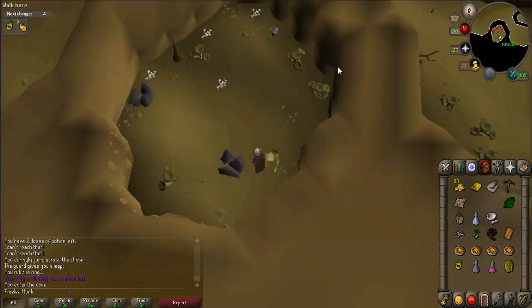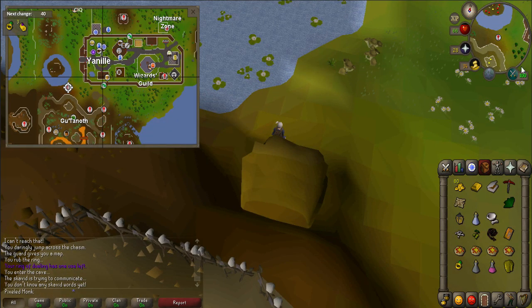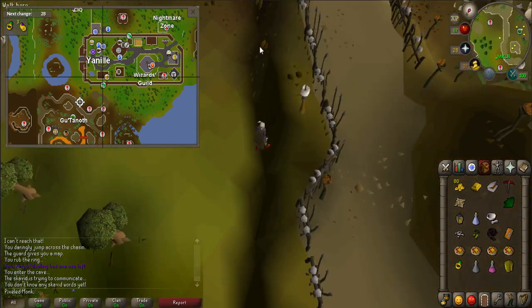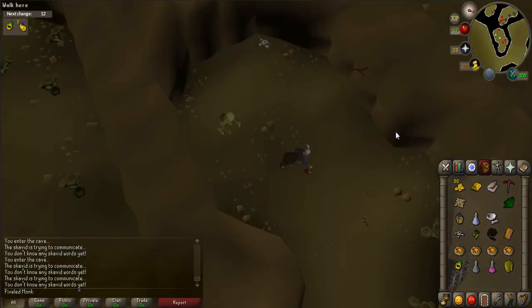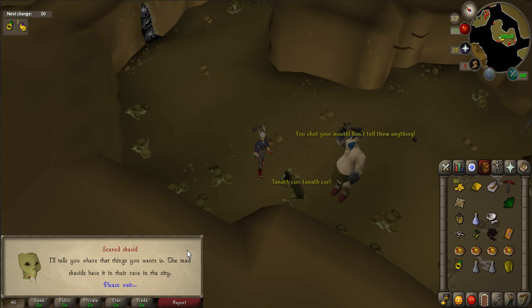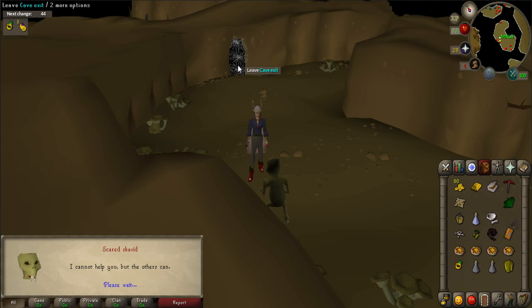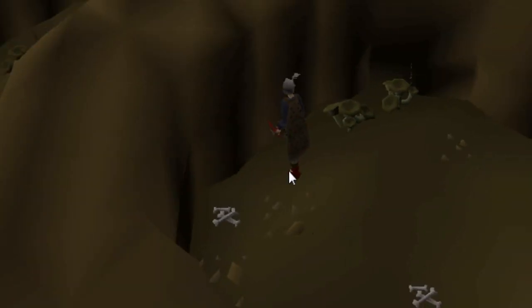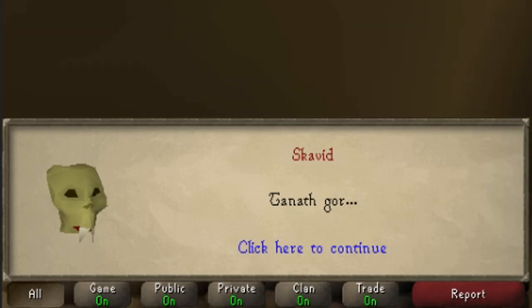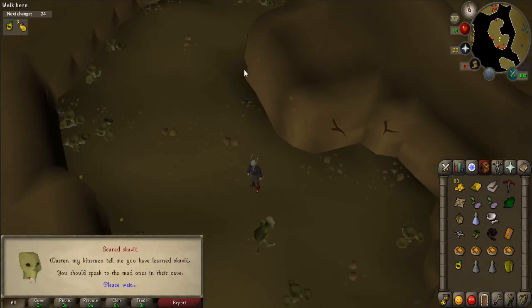Work your way back to the entrance of Gutanoth or use your Ring of Dueling to Castle Wars. Using the provided map, search through a series of scavid caves to find the sacred scavid — its location may vary from person to person. Once you have found the sacred scavid, talk to him and answer 'Okay, I'm not going to hurt you.' He will teach you some scavid words. Now go through each scavid cave again and talk to the regular scavids. As you go through the caves, be sure to pick up two cave nightshades that spawn on the ground. Each scavid will say a certain phrase which you must answer with the correct response — the responses are listed on screen.